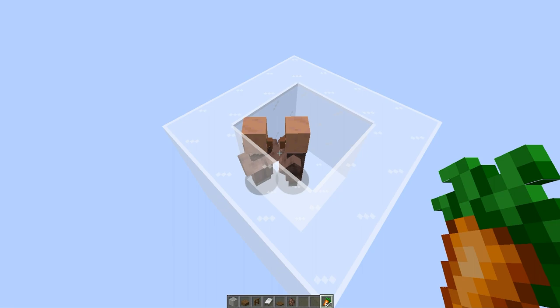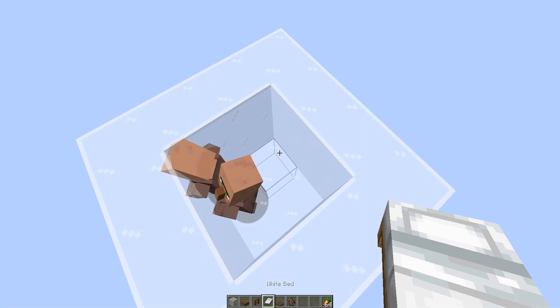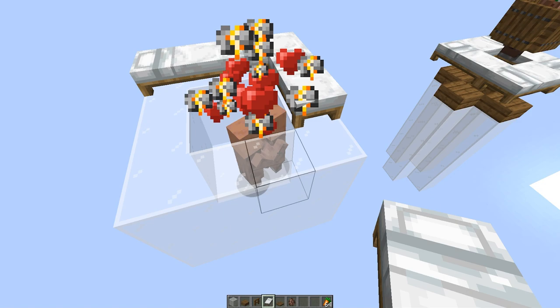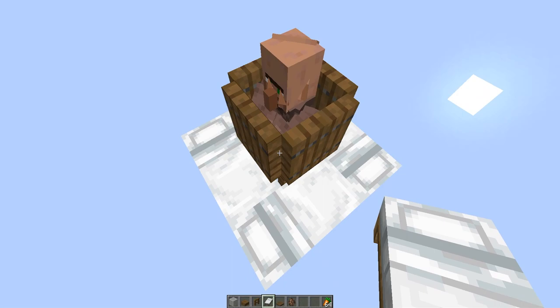If everything goes well — it might not work because they don't have any beds — the other villager should throw the stuff back. But the items spend a lot of time just lying on the ground before they're picked up. With the old setup, they would fall through the fence area and go down into your system, which isn't nice. Let's place maybe some beds here — that might speed up the process. The food spending a lot of time on the ground has a major impact on the farm. They are now breeding, which is great. I never actually saw the other guy throw food back — he should have, but he didn't.